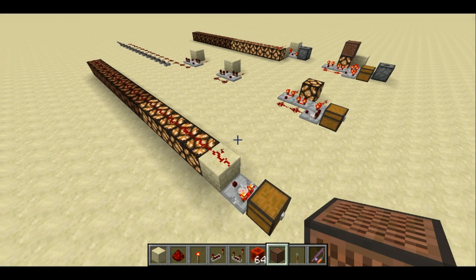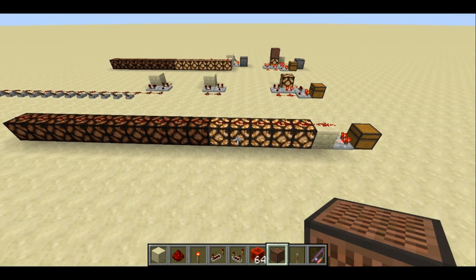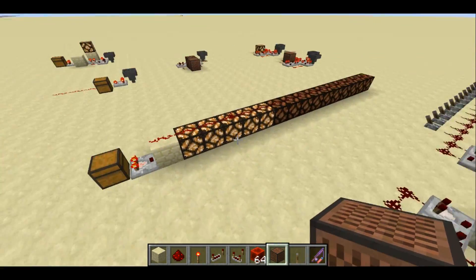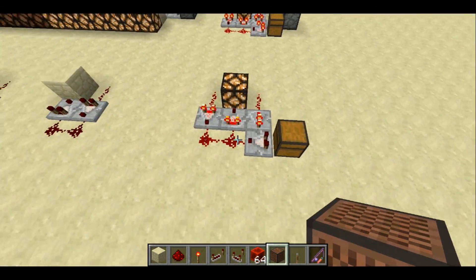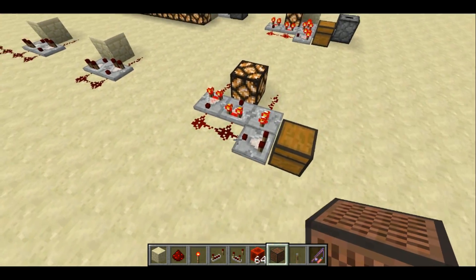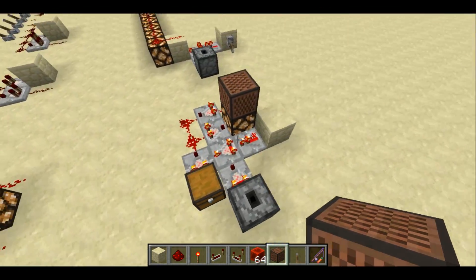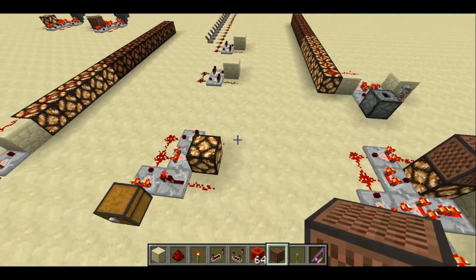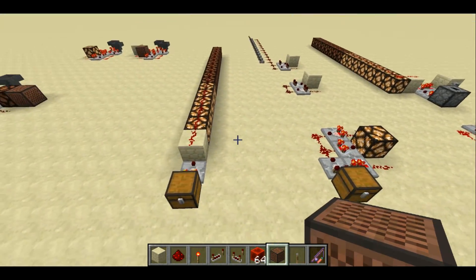Welcome back, Seth Bling here. Today's video is all about signal strengths and how we visualize them in Minecraft. I'm going to show you the normal way, a way that I came up with which is pretty compact and has some nice features, an addition I made to that which adds a bit of convenience, and I'll go over how it all works.